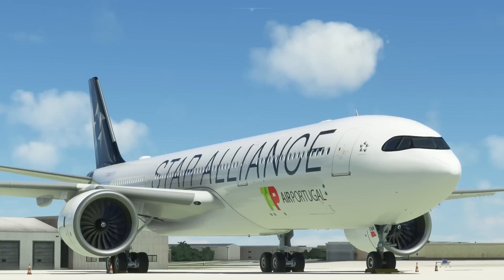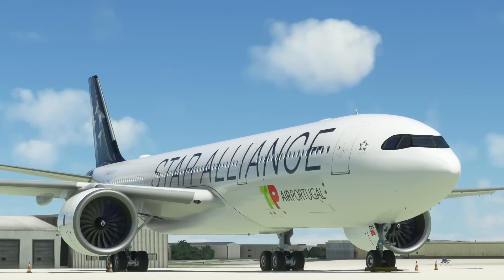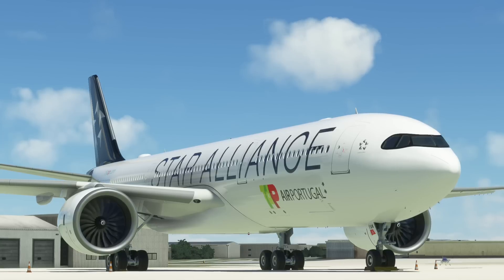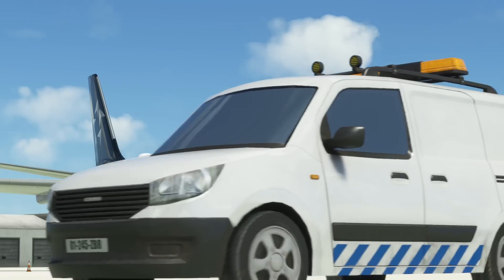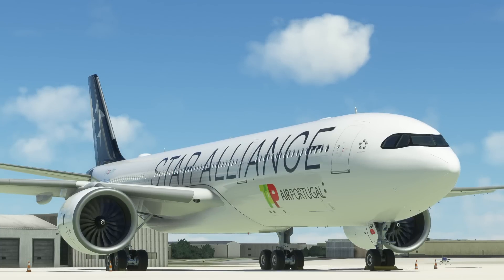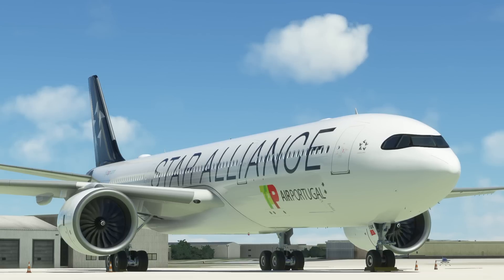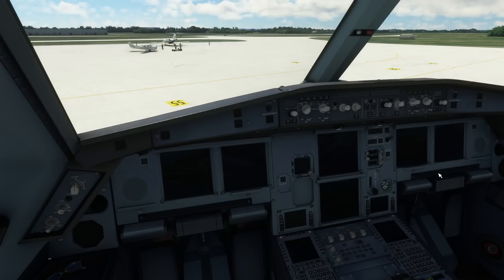Hello, so today we are doing a quick flight from Hanover down to Stuttgart in Germany in the Airbus A330 in Microsoft Flight Simulator. This is the Headwind Airbus that's recently been updated. A few people have asked me to take a look at it because it has changed and there's lots of new functionality. We're not going to delve into the new functionality today — we're just going to see if the aeroplane is stable and can fly a flight plan.